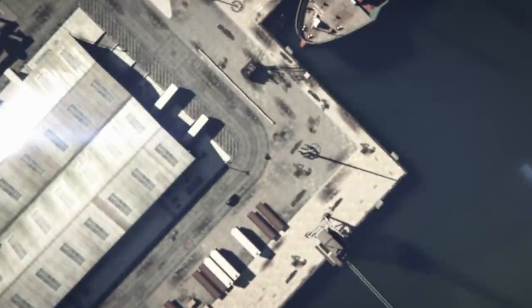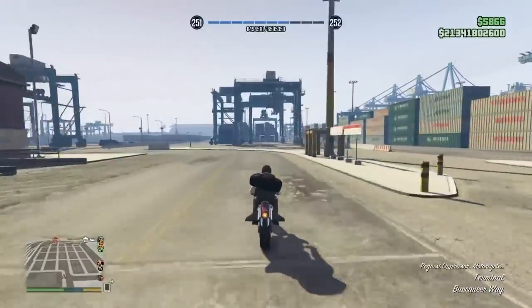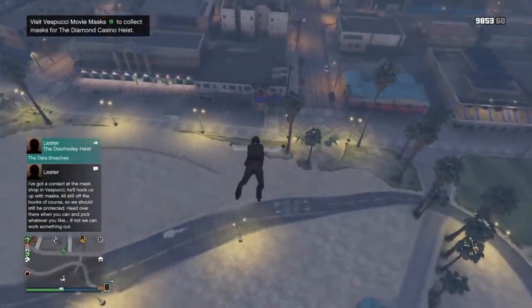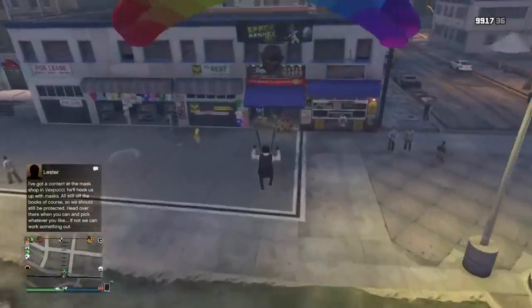You pretty much transfer this outfit into a free mode session. The second player doesn't get anything, but the host who started the mission gets the black duffel bag. As you spawn into the session, don't enter an apartment or you'll lose the duffel bag. Get in a chopper or a Buzzard and parachute right into the mask shop.